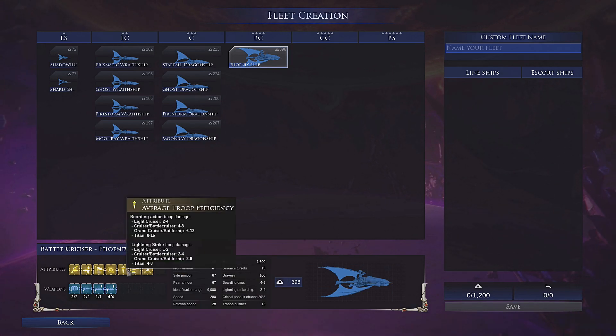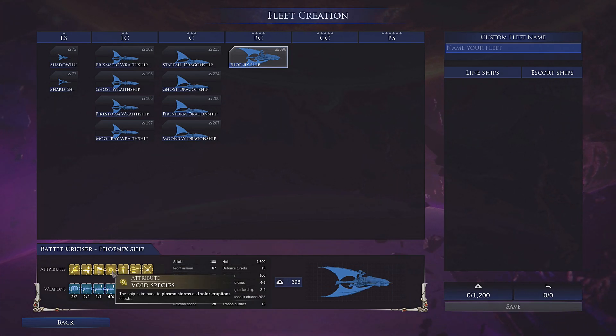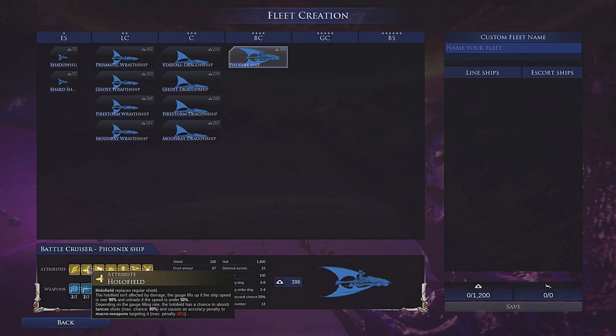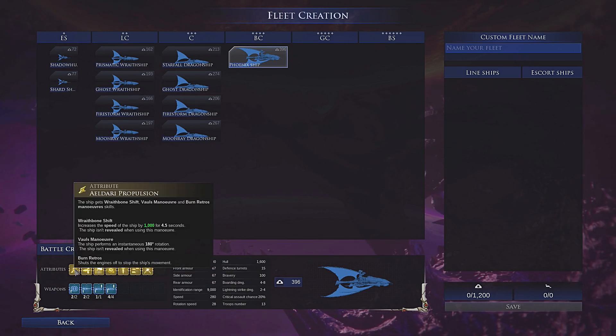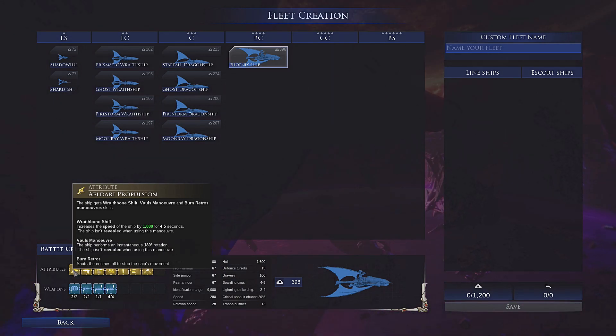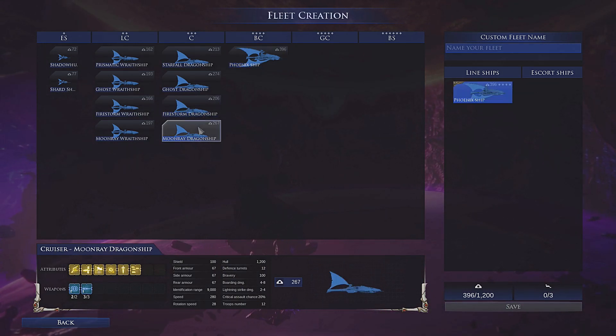The Phoenix ship also has Discipline plus 25 for bravery, and the Holofield — not a huge lot different from the Corsair ships on paper. We've got 66 points left after building the fleet, which we can't do anything with given how expensive these ships are. So there's not a huge lot different between the two Eldar factions in terms of base stats; let's see how they play differently.